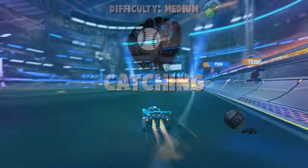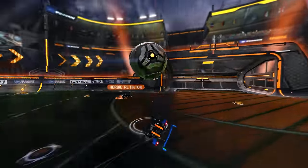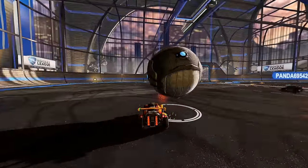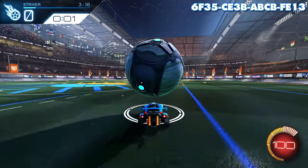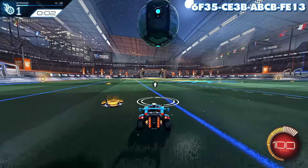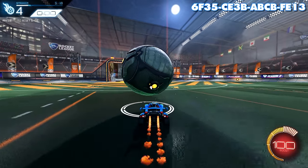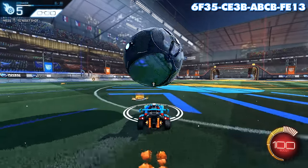Catching is where the dribble itself actually starts. You might wonder why I didn't put this as the first skill — it's because if you aren't able to carry the ball on your car yet, you don't really know what's considered a good catch. You don't really know what you're looking for until you can actually dribble yourself. In the training pack, shots three through six are all shots that require some sort of pickup. The ball will already be rolling toward you or stationary in front of you, and you need to pop it up softly, catch it, and carry it into the goal. Notice how I'm on ball cam while the ball is rolling toward me, but as soon as I get that touch on the ball I immediately switch to car cam.